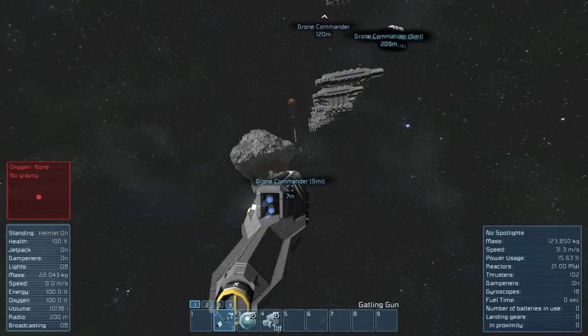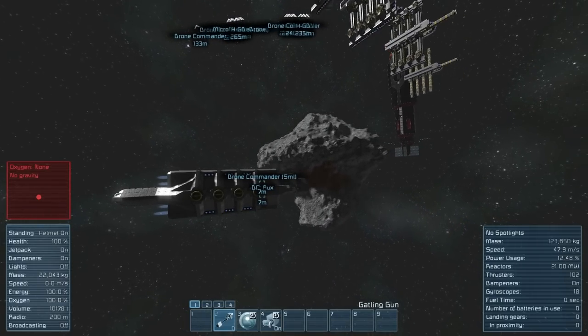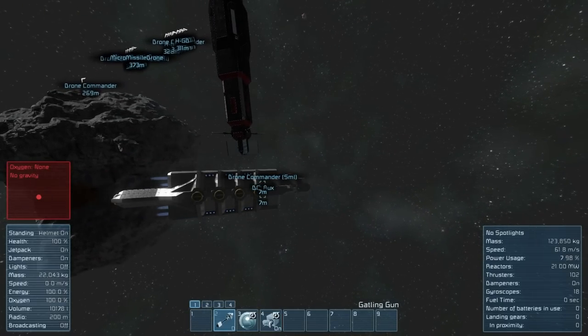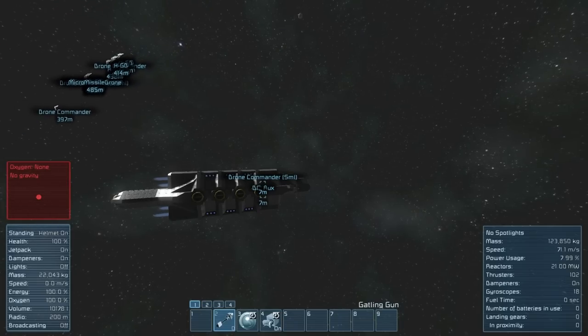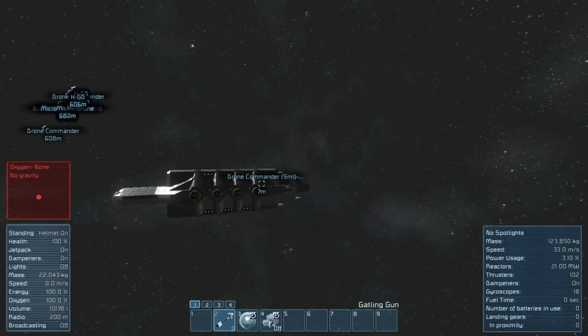We've also got its number four button for the auxiliary antenna, so if your main antenna is taken out and your cockpits are still intact, you can turn on the auxiliary antenna. I should have probably put it at the back, but it was hard to find a good spot back there, so I just stuck it right there.